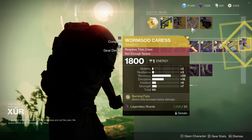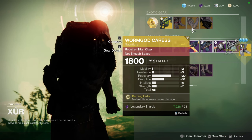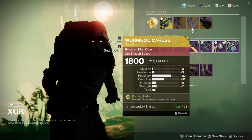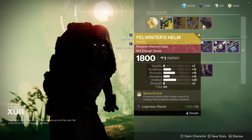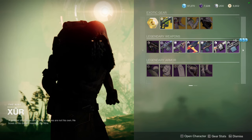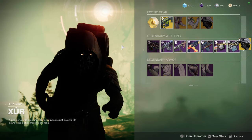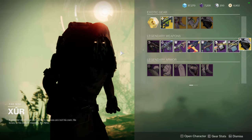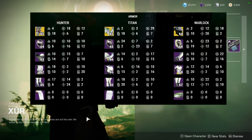Let me just pick that up real quick. Felwinter's Helm — look at these rolls. I'm going to pick this one up for my Warlock, even though I don't use Felwinter. I also have not shown you the armor rolls for all of these, so I'll have them up on screen now. I haven't even seen them myself, so once I'm editing this I'll see what's good or not. That's pretty much it — let me know what you guys think.